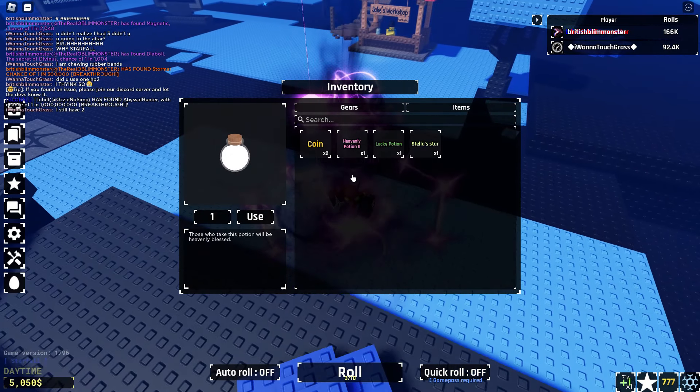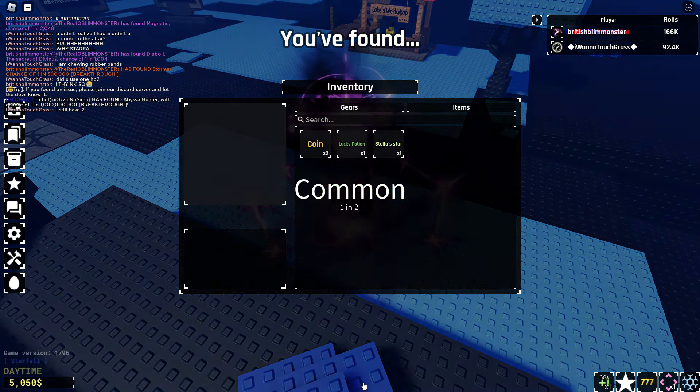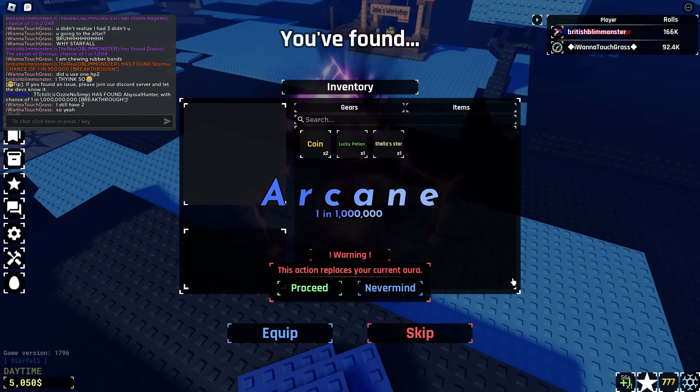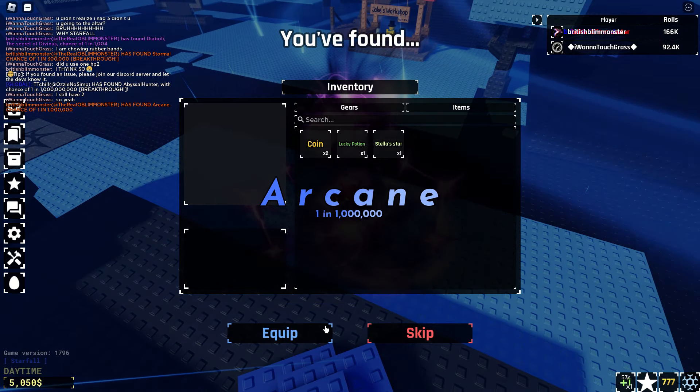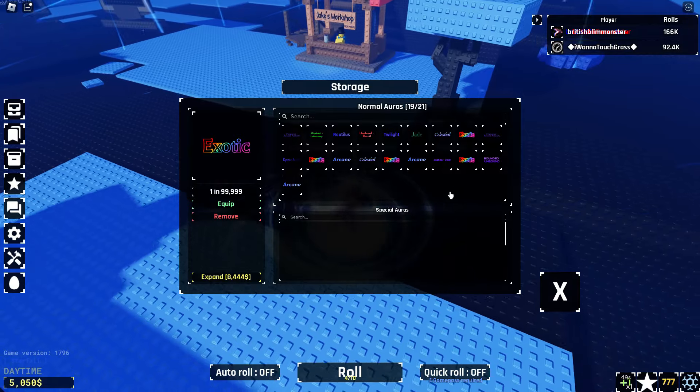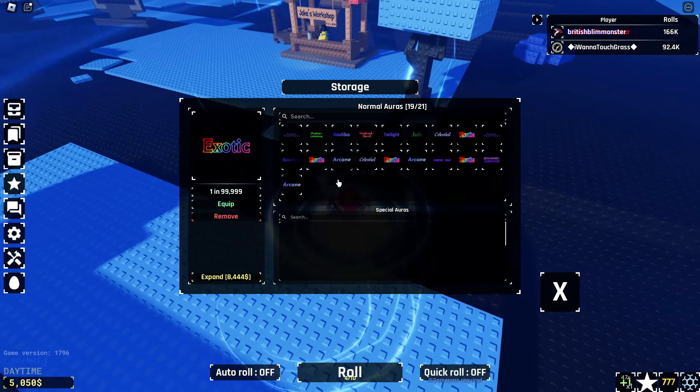Okay, let's use the other one now. Wait — what?! Oh oh, what's this? Four stars, one in a million! Okay, is this another arcane? I don't know if this is an arcane or not. Okay chat, we got another arcane! I mean, I've already got literally three of those.